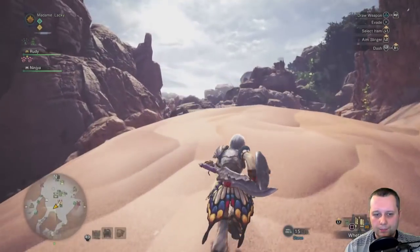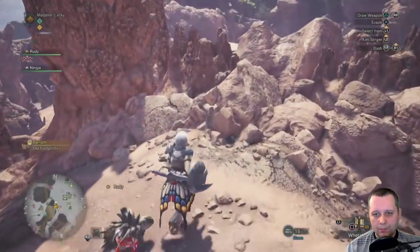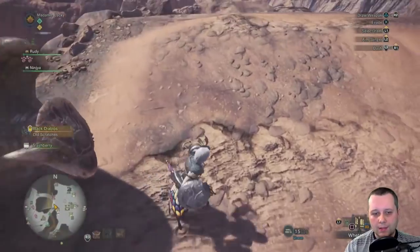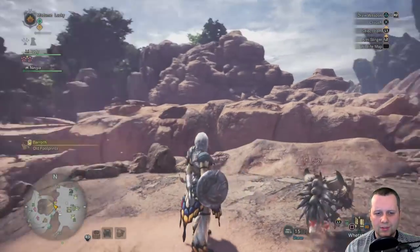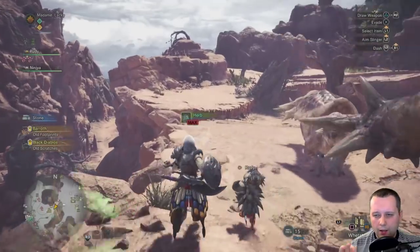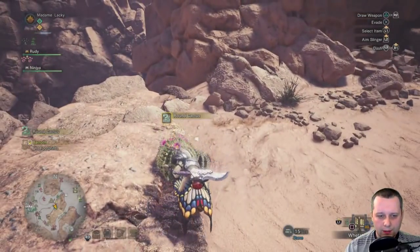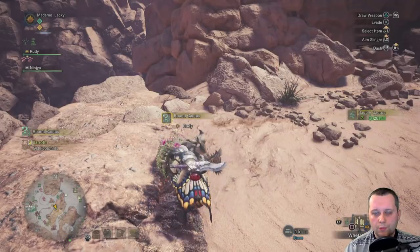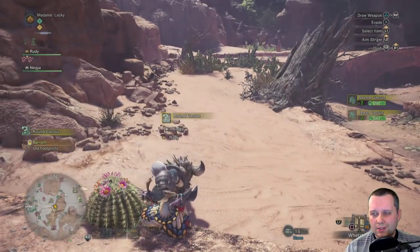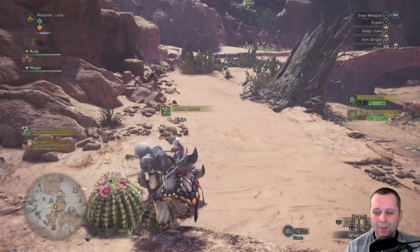Right now I am on the desert - the Wyverian Wastes - and I am farming cacti. Sadly you can't see this, but right now on high rank Wyverian Wastes there is a cactus upsurge happening. I don't know exactly what this means, but I have a few thoughts. First thing - and this is obvious - there are more spots to farm, and that is for sure. Second, maybe no kingly cactus this time.